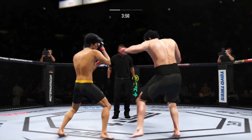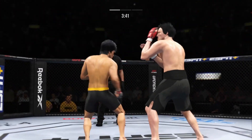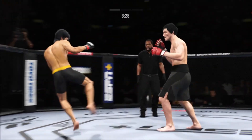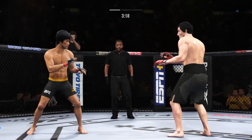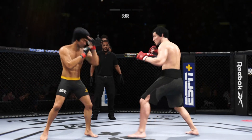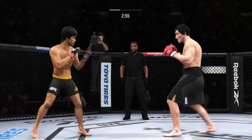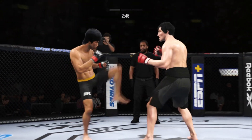Continues to mix it up, going to the head, mixing in some body shots. That right hand landed. So both guys landing at will here. Good action early. Leg kick. Switching stances here. Good defense to block the strike coming back. Just misses with the jab there.